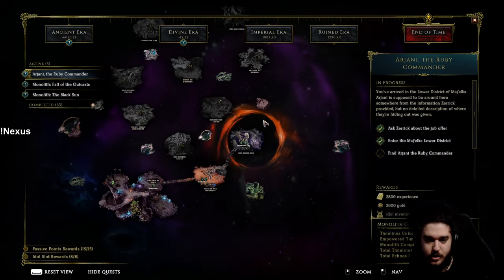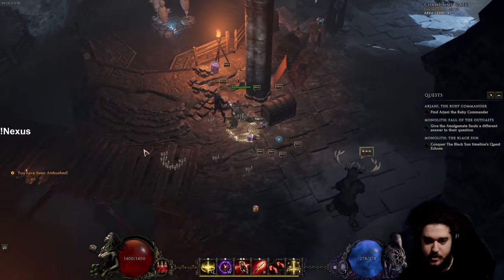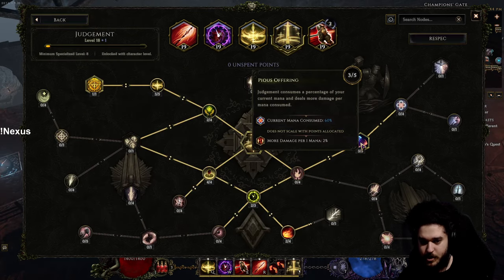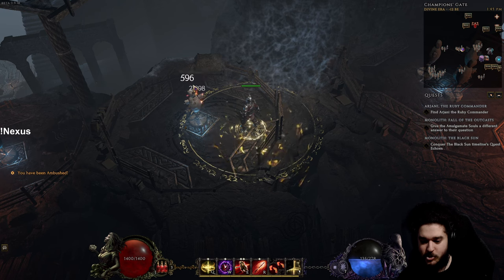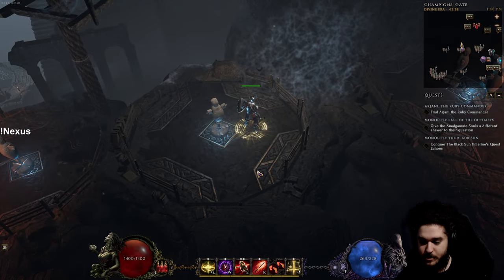Let's head to the training dummy area — Champion's Gate. The node that's getting nerfed is Pious Offering, but it's still going to be totally fine. On the regular training dummy, when I just cast Judgment here, we're seeing about 22,000 damage number ticks. Now let's amplify that — I'll press Holy Aura and then Judgment and you'll see the damage go up from 22k.